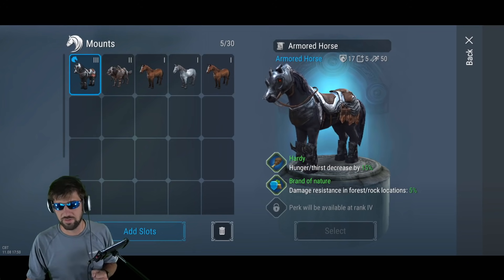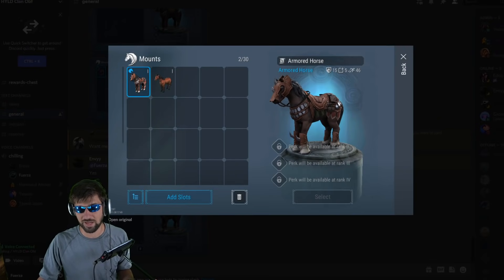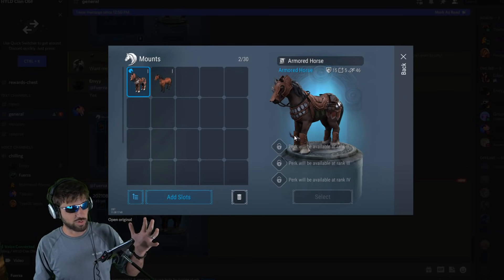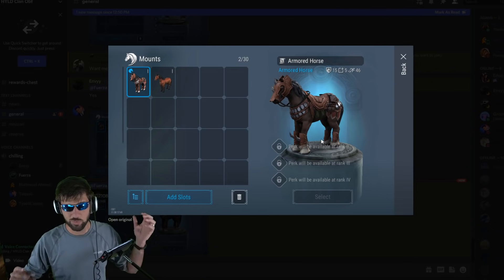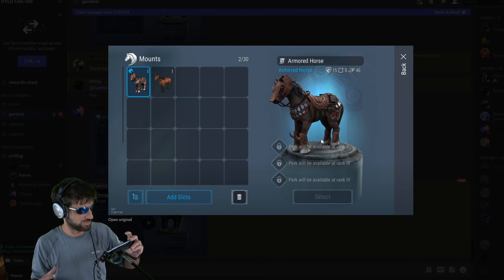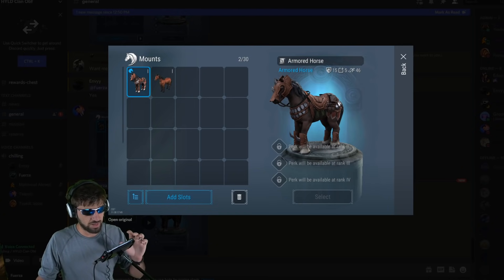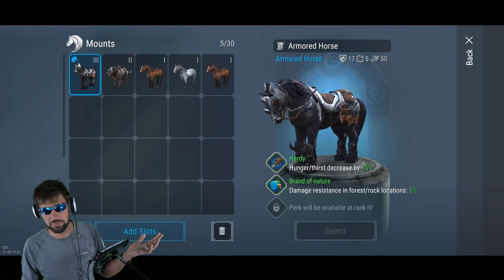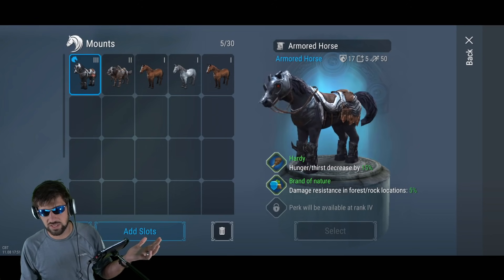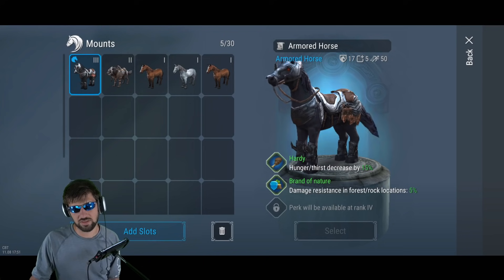The brown armored horse looks so cool — I think it looks better than the black armored horse and the celestial horse. It's just classy: you've got the horns sticking out, everything's like leather. Whereas the red eyes on the black armored horse aren't quite as cool. I bet when he levels this up it'll have the same stats as my black armored horse — my stats aren't that much different. I'm at 50 movement speed and he's at 46; he'll probably reach the same.